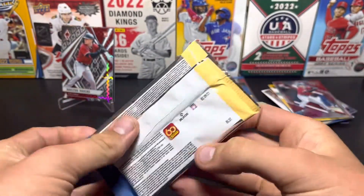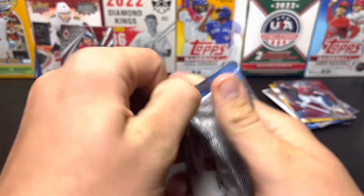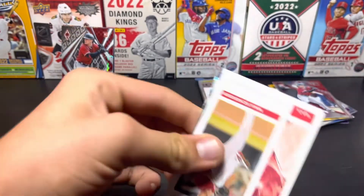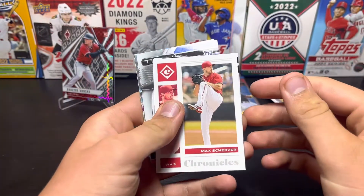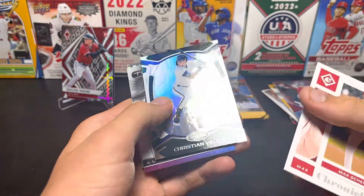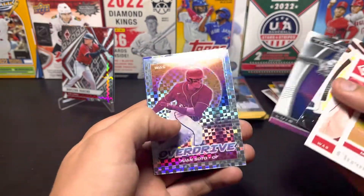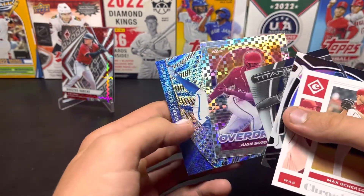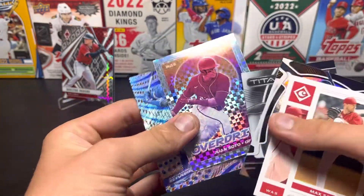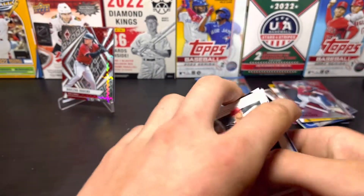This one feels a lot thinner than the other ones for some reason. Maybe it'll have those thicker cards. We got Max Scherzer on the Washington Nationals, who's not there anymore. Certified — I like that. Christian Eich. Luis Campuzano — that's a cool card. And George Springer. That sort of might be numbered. It's a mojo — one of those revolution ones.